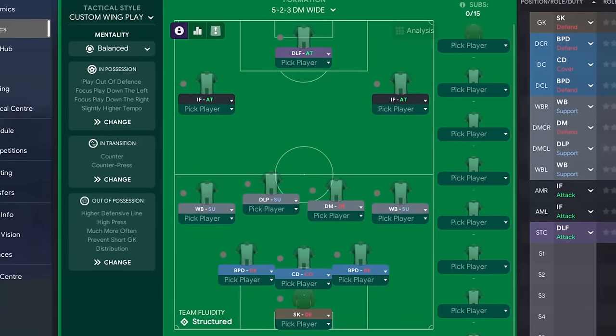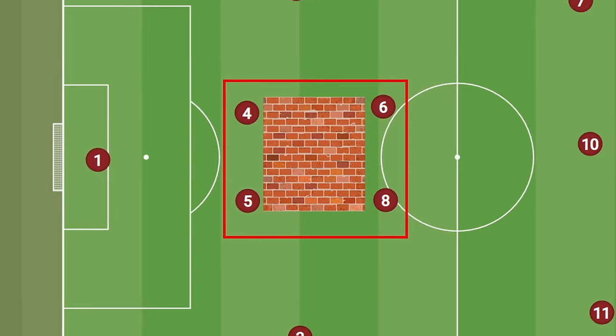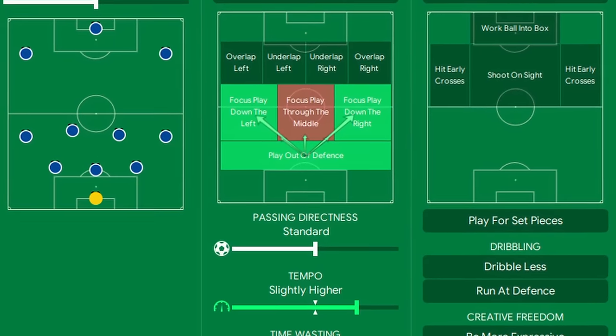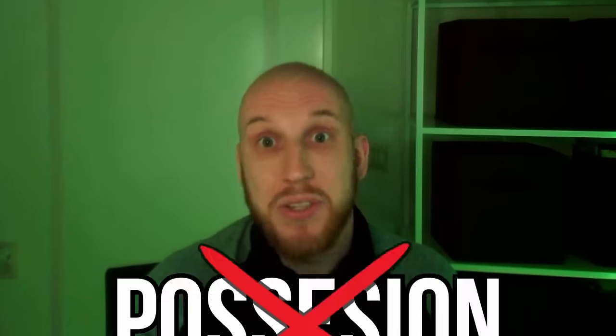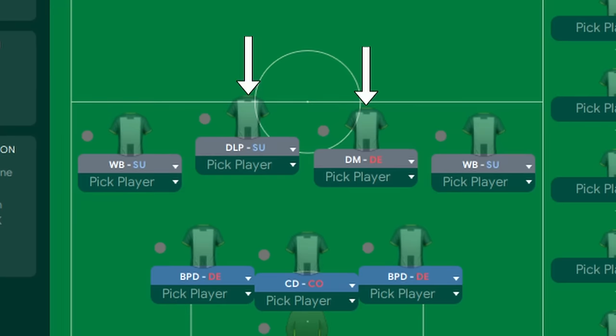But that's not the only way to combat a 4-2-3-1. Let's look at tactic number 2. This 5-2-3 DM-wide is looking to exploit a different weakness of the 4-2-3-1 — defending the width. We've seen how the 4-2-3-1 can create a solid defensive block in the central areas, so this tactic circumvents that whole block and focuses on the wings. Playing fast and focusing down both wings will force their attacking wingers to either track back or leave a man open, where our inside forwards will be looking to make them pay. And this time we're pressing high up the pitch and with a lot of intensity, to not give them any time on the ball to play that possession-based football which suits the 4-2-3-1 so well. And if they do manage to break our press, we've got two defensive midfielders combined with three center backs to cover the central areas.